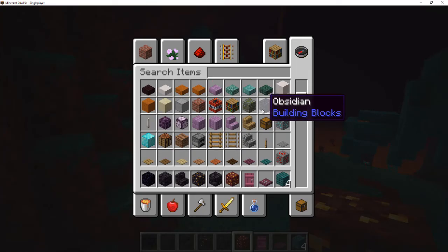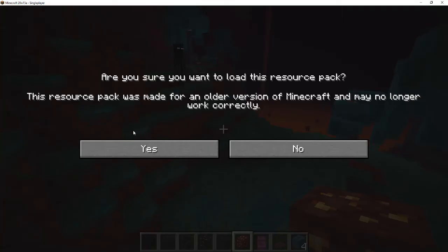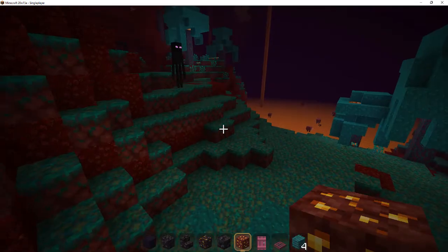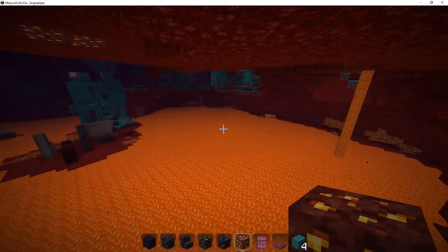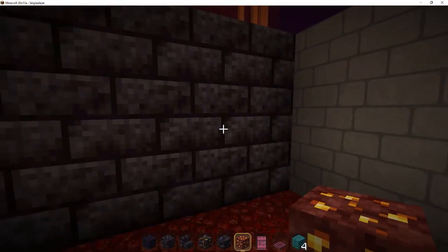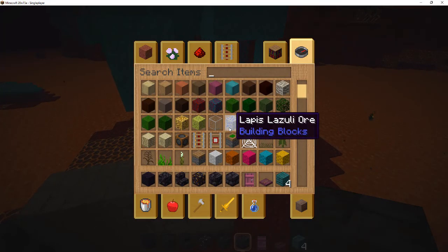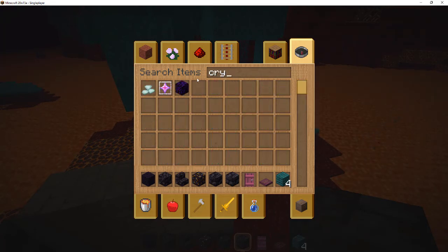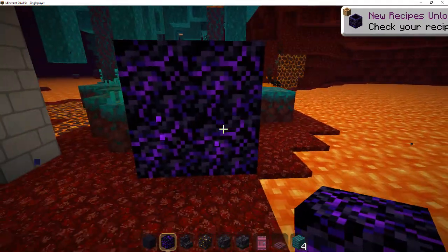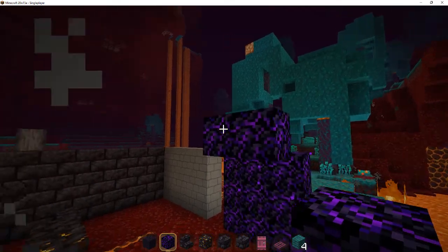This is a lot of interesting new blocks. Let me just change back to my original resource pack. As you can see with my texture pack, I'm very fond of this texture in general, so I'm looking forward to doing this one — drawing this up. And there's also of course the crying obsidian, which is a very interesting block. The design is very cool, very mysterious. It also has some particle effects. Not sure if it has any uses yet but it's very nice as a building block.